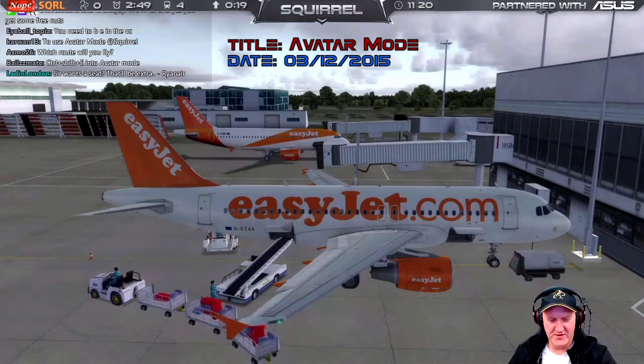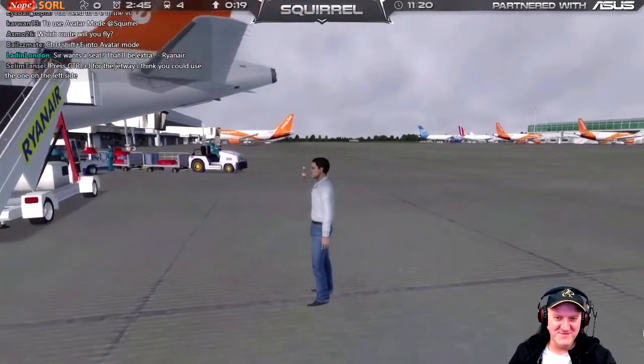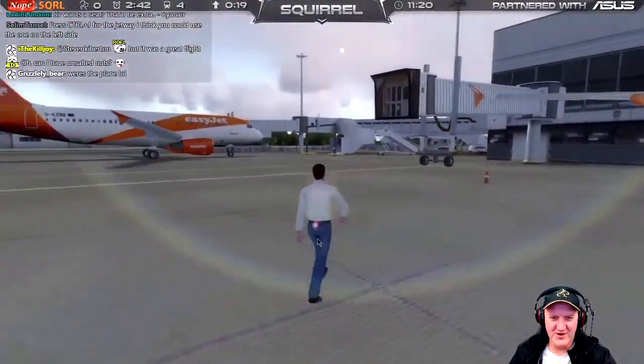Control Shift and E to enable Avatar mode. I've never used Avatar mode. Oh man, I've never used this on P3D yet. Oh my god. How do you walk? No way.